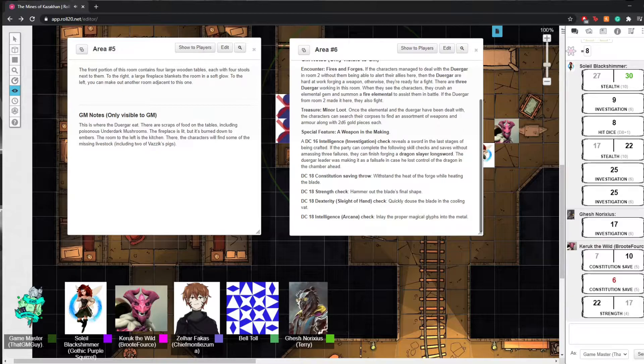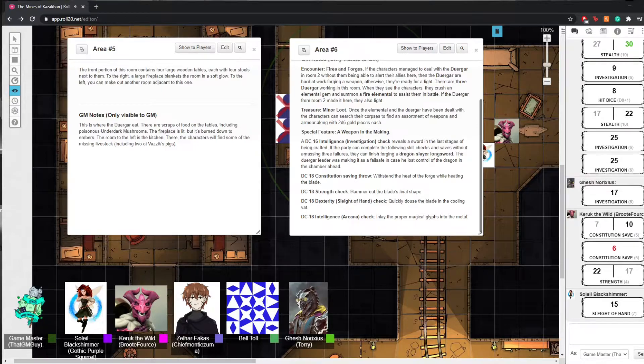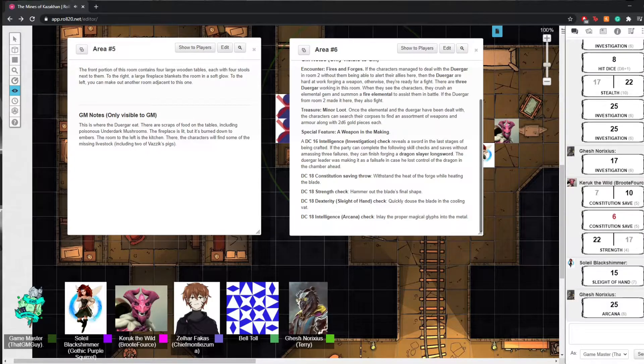A dexterity Sleight of Hand check. You managed to douse the blade but it's not quite quick enough — you mistimed it and it cools too much to be inscribed properly. So now you just need someone with a relatively magical Arcana gift to finish inlaying the proper magical glyphs. You take a moment and fully inlay the entirety of the blade, filling out the magical symbols — you've just created a Dragon Slayer longsword.